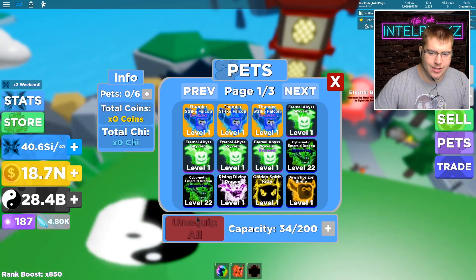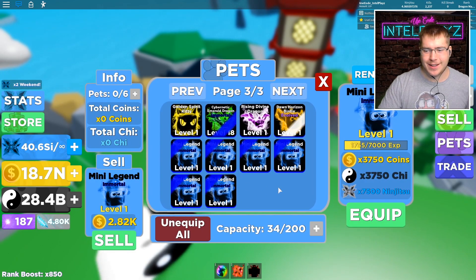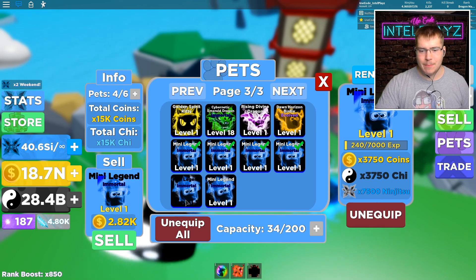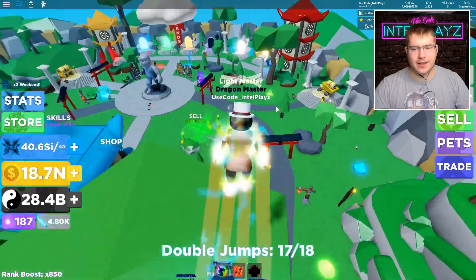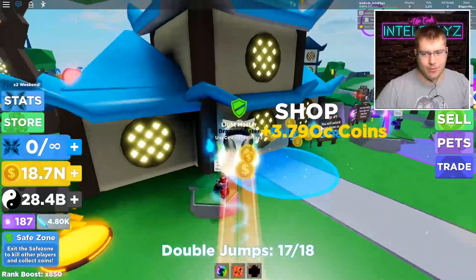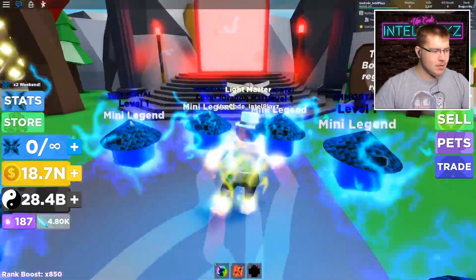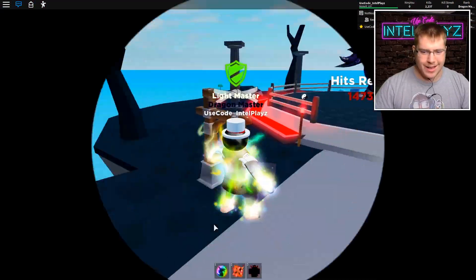Maybe in tomorrow's video. But let's unequip all of these and equip our new full team of the mini legend. 7,500 ninjutsu, and we have the max sword, max rank, and the max farming island. I'm very interested to see how much we're gonna get per click ninjutsu-wise. Let me sell what I have right now — I'll just click sell. Now let's go over to the best farming zone in the game and see what's popping.